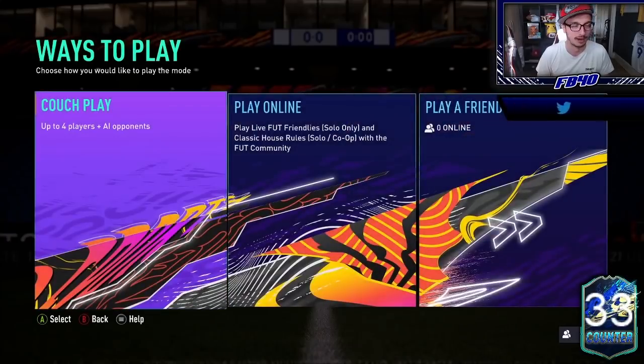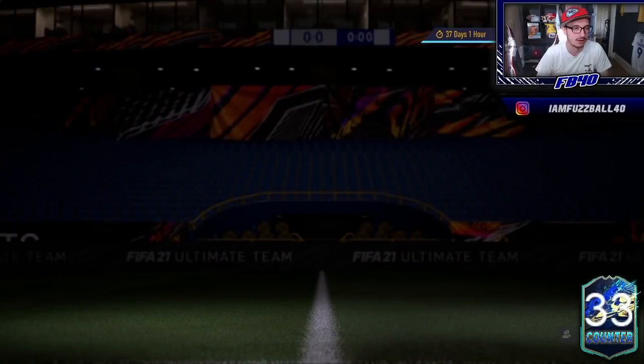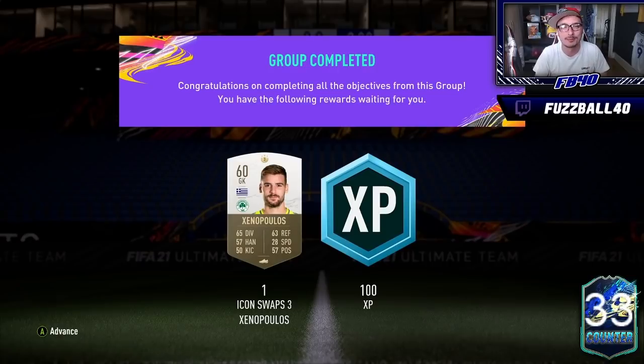Icon Swaps is so toxic — some guy lost his mind because he paused on me and I refused to leave the game. But I believe that is the Bundesliga finish for Icon Swaps, which it is. The team I've just used — I'm pretty happy with that. So that's our Icon Swaps token done. Next time you guys see me it will be 6pm. Give me a Iago Aspas EA — I'll see you at 6pm.